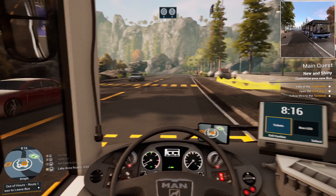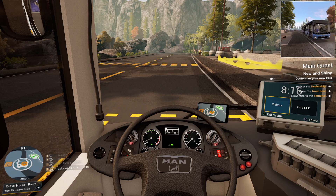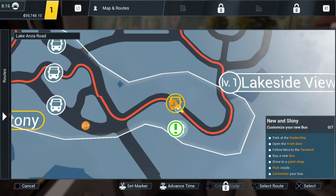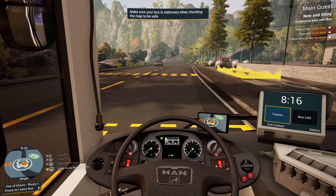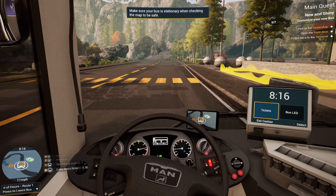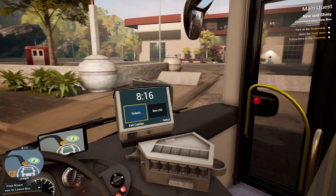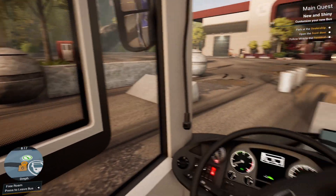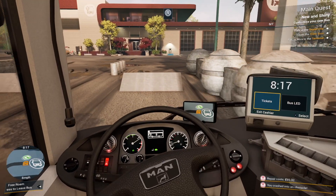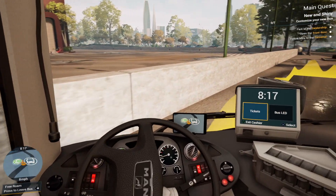I don't know whether it was asking us to actually park on that spot, because this is the dealership. Now I've got another piece of damage from hitting those bollards. Let's park in here — yeah, it was right. Open the front door. Follow Mira to the terminal.